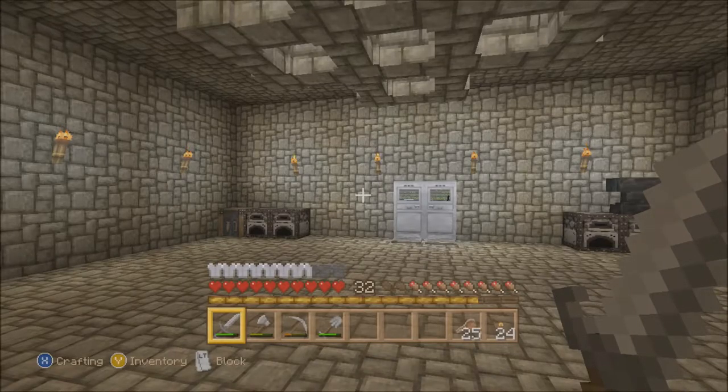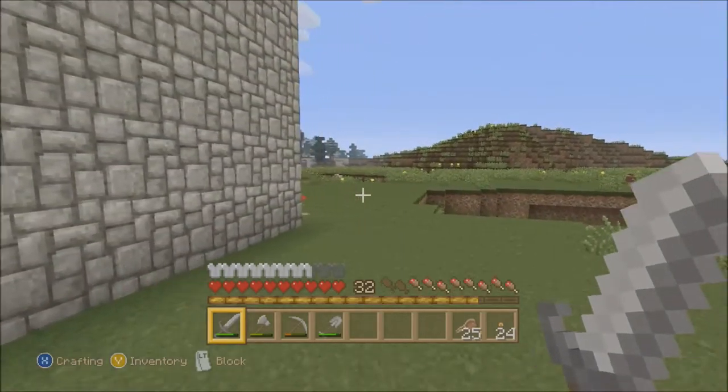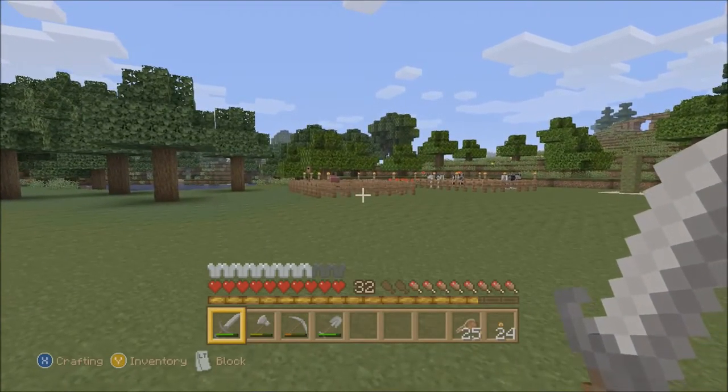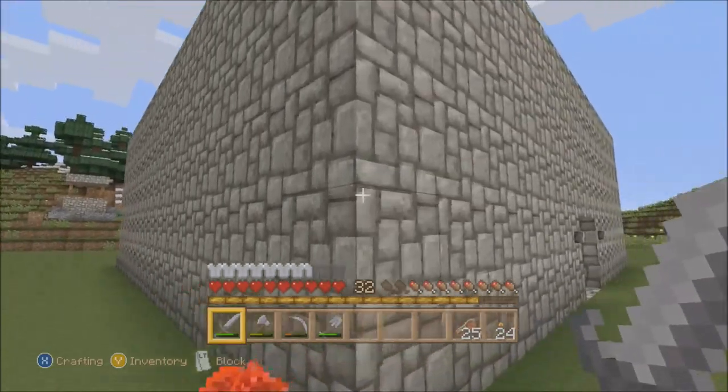Alright, when we left off, we had just gotten done finding a little treasure trove over that way, and naming our pink sheep Frank. So, now what do we do? I think we're going to do a little home improvement because it's been a little bit overdue.